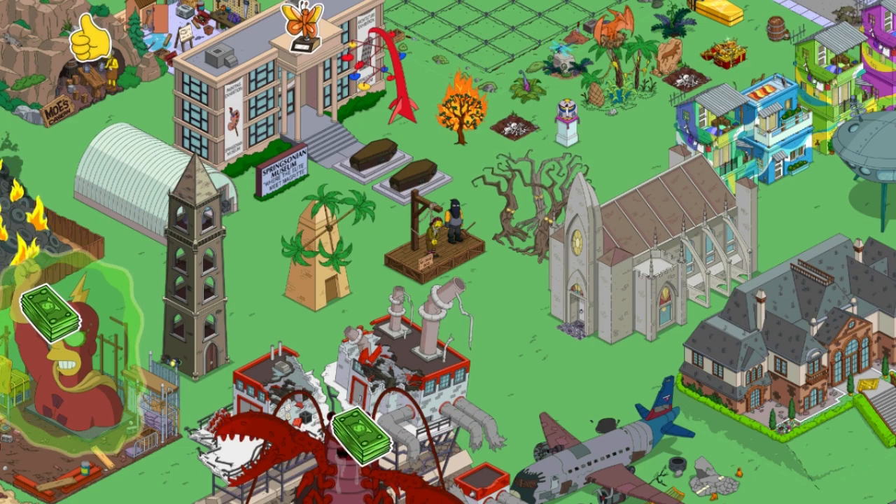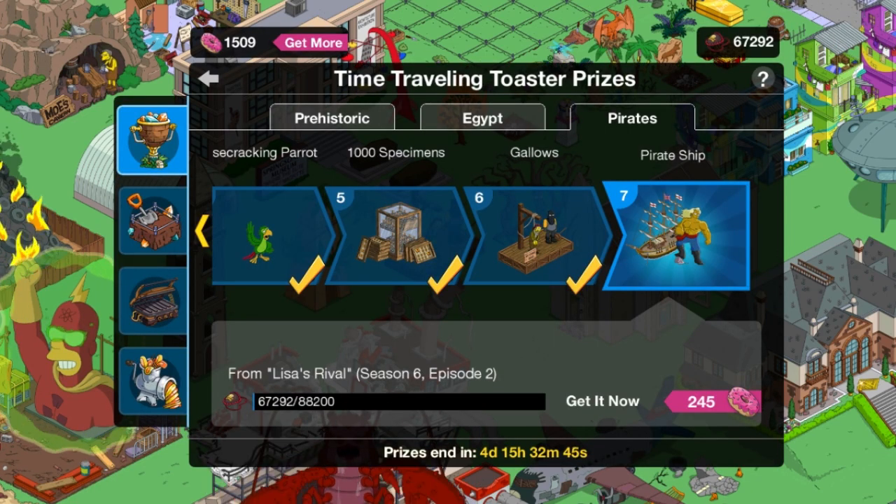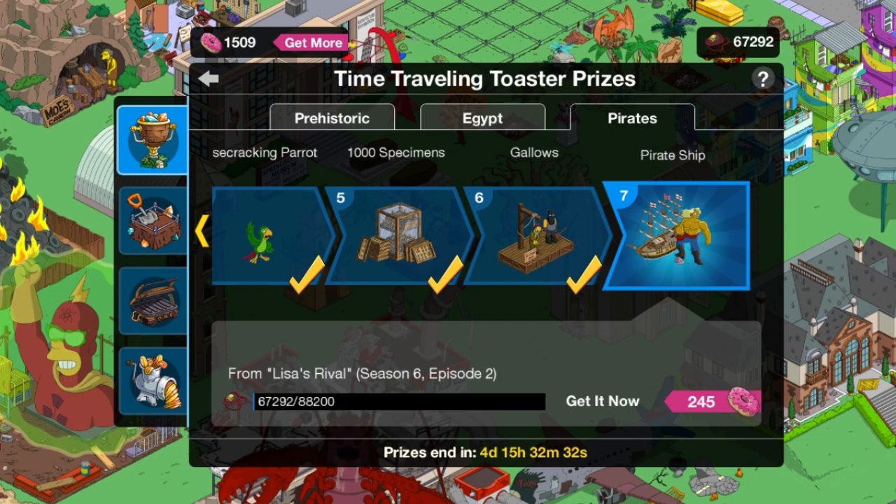Anyway, you saw a second ago what the next prize is going to be — the final one. It's going to be the big buff dude with the pirate ship. And hopefully I will be able to get that soon enough. It goes up to $88,200, and as of this video, four and a half days to go.